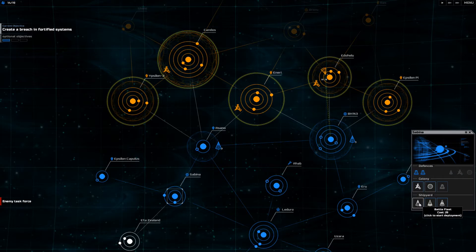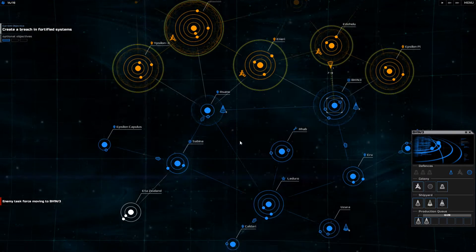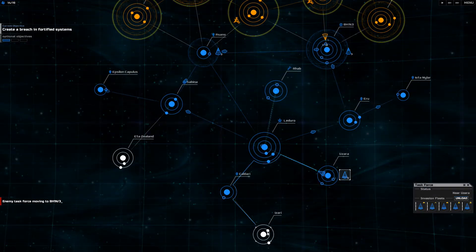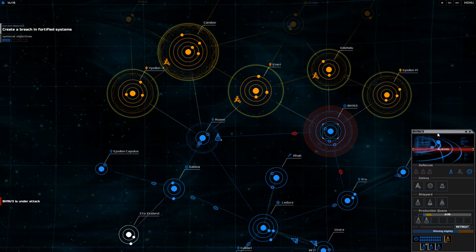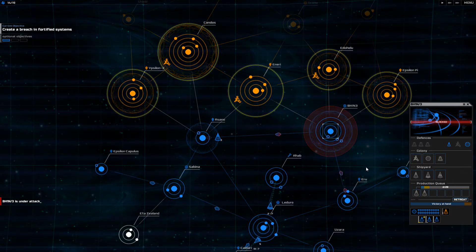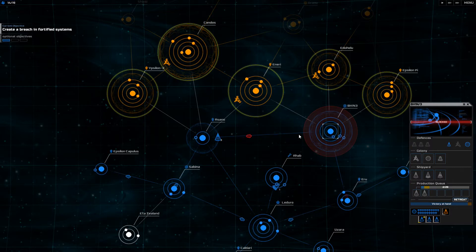I'm going to get a couple more battle fleets and put those in the systems — I want to have five each. Nobody should be hurt. There's one guy who's hurt, I'm going to send him to get repaired. I'll just keep grabbing these systems here. When we have fights like this, they hit the shields before they hit any ships, which is really cool. That makes it very easy, and my guys can take this guy out safely. The shield regenerates after every battle, as far as I've seen.